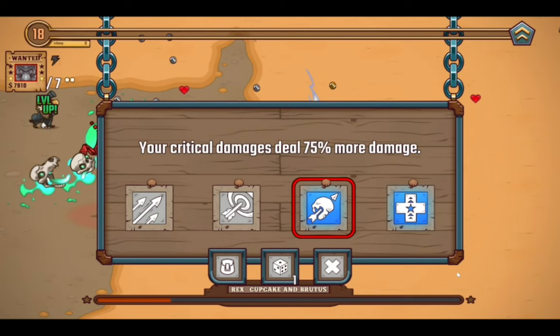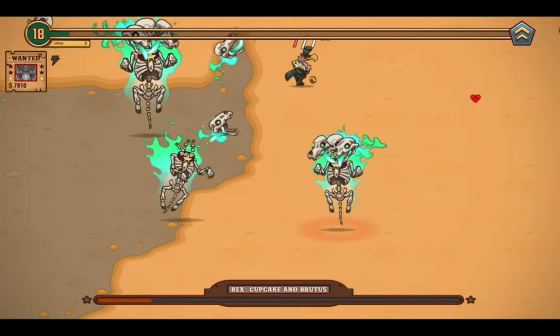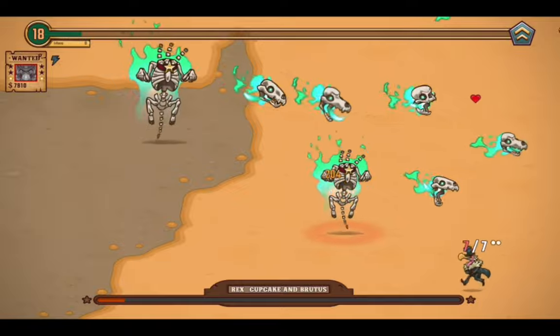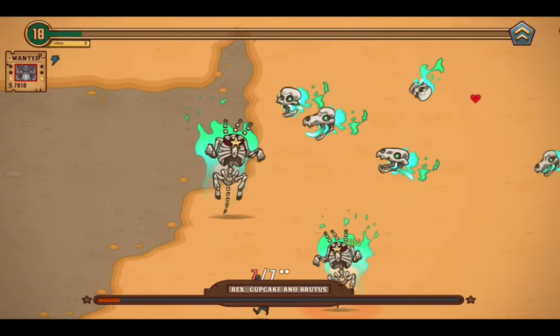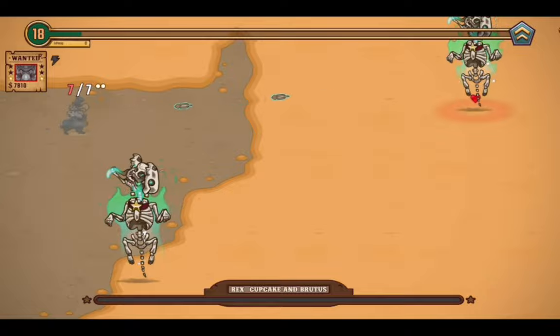Speaking of which — more critical damage please, by 75% increase. Yeah, I can just keep running around in circles around them so I can keep damaging them with the Thunderdance. And there goes the boss — how lovely for me.